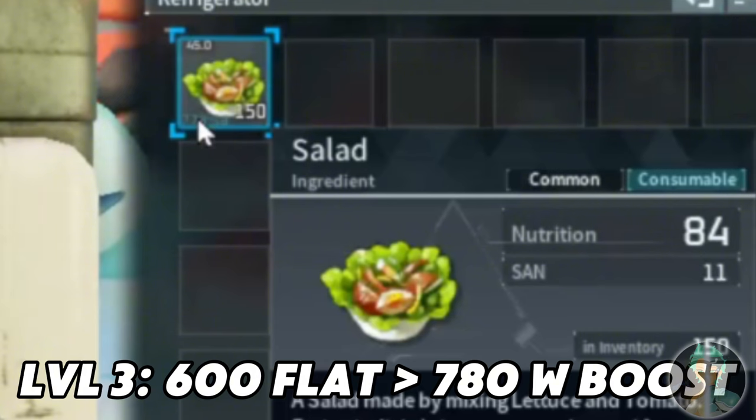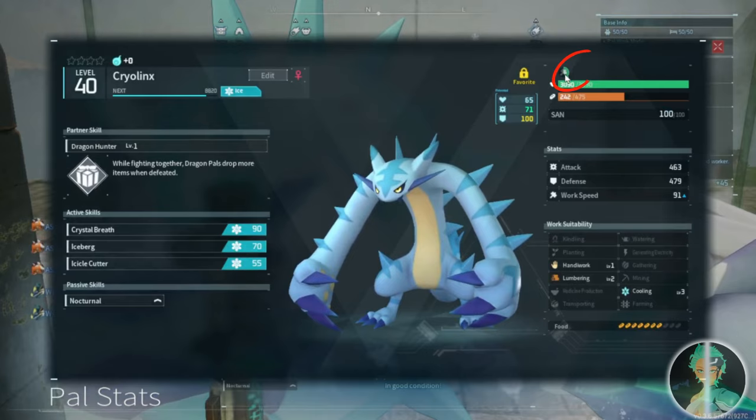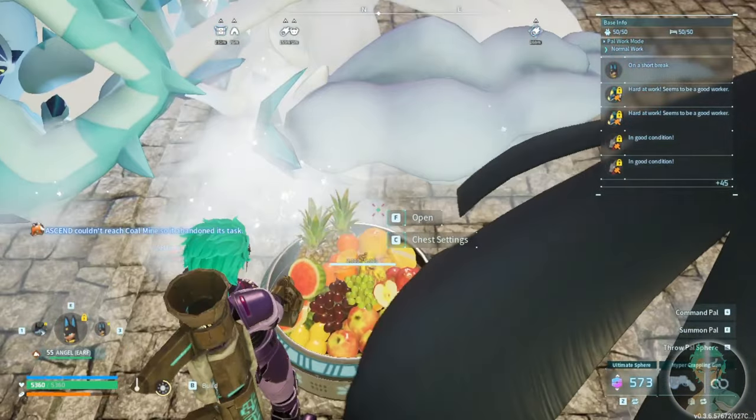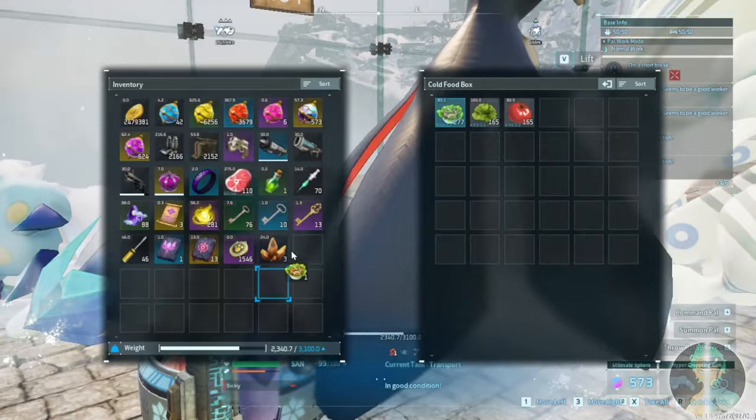Level 3 cooling is at 600 minutes flat with 780 minutes with the boost — and here is proof that the pal chomped on a salad and had a bit of a food boost. Last but not least, level 4 Frost Stallion comes in at a total of 1000 minutes.